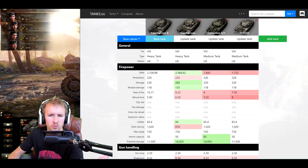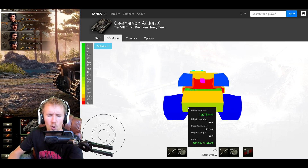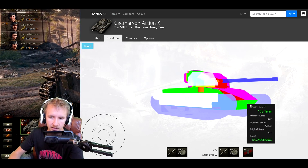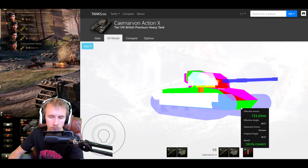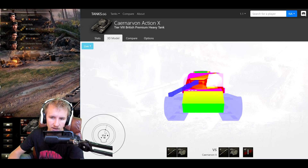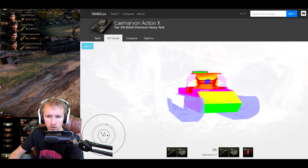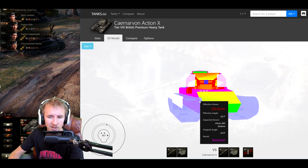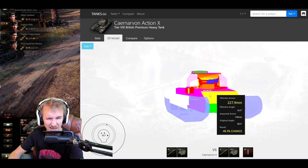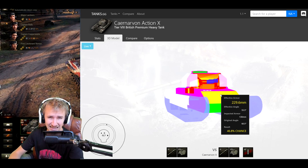Armor is one of the most important things about a heavy tank, and the Carnarvon Action X is a bit of a mixed bag. The lower plate is awful — 100 millimeters of effective armor, everything is going to penetrate it, even tier 6 mediums when you over-angle the tank. The upper plate is not so bad at 215 when unangled and fantastic on a ridge line, but in a realistic scenario going backwards and forwards you're looking at about 220, which won't reliably bounce tier 8 or higher vehicles.